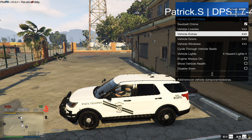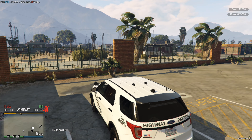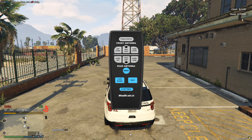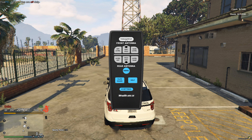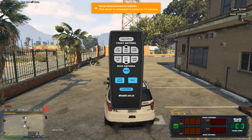If you want a radar, press F5 when you're in the emergency vehicle, press Toggle Display, then press Power. Then just do the same steps I'm doing.